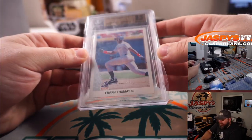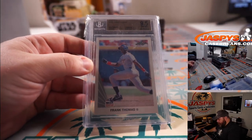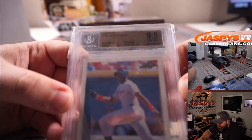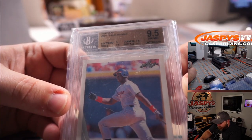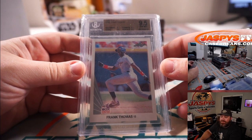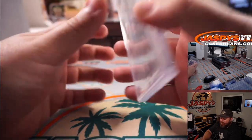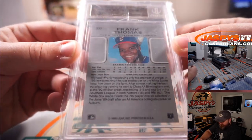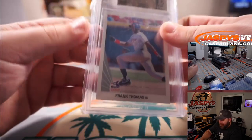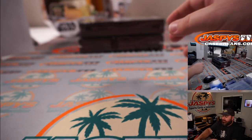And this one is not a G — it's the Big Hurt, Frank Thomas. 1990 Leaf Rookie BGS 9.5. Centering was a 9, corners, surface, and edges all a 9.5. Going to spot T and Nick Stover. Big Hurt — look at that big old smile. Who knew he would go on to destroy hundreds and hundreds of baseballs.